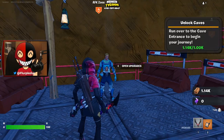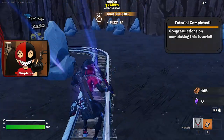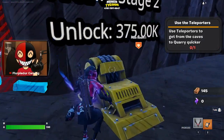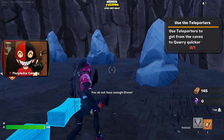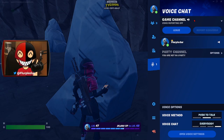Oh, this is the upgrades for the AFK zone. Does that say 14 trillion brick? Oh god. Use teleporter to get from the caves to the quarry. I kinda just really wanna upgrade things right now.